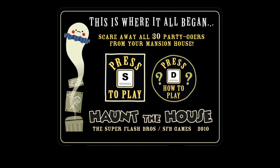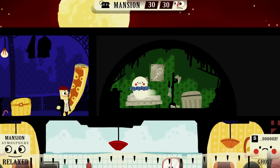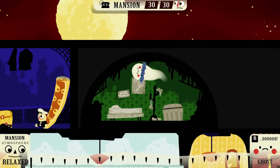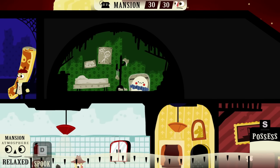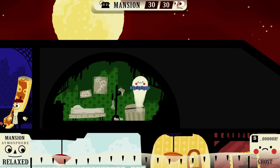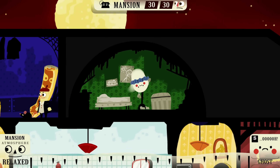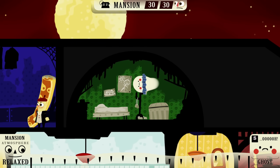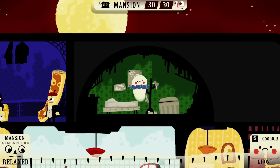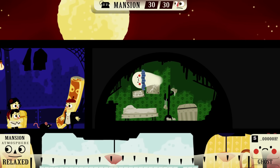This is where it all began. Scare away all 30 partygoers from your mansion house. Here we are in our little secret room, and for all I know we may have died here. So if we come over to this chest, you'll see we can possess with the S key and we can spook with the D key, causing a skeleton to pop out — which is a bit of a gag, but if a skeleton popped out of anything you would be scared. On the top you can see we've got 30 out of 30 partygoers who we need to get rid of, and in the bottom left the mansion atmosphere is relaxed. The more scaring we do, the more tense everyone becomes, which makes it easier to get rid of them and allows us to unlock new abilities.